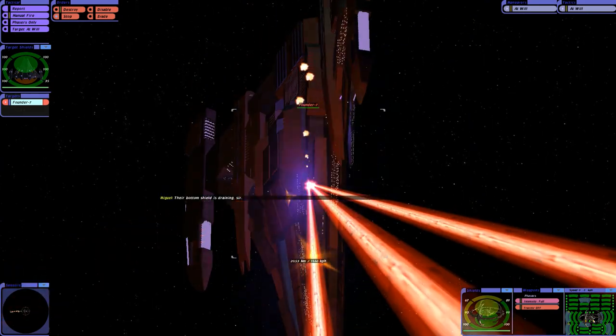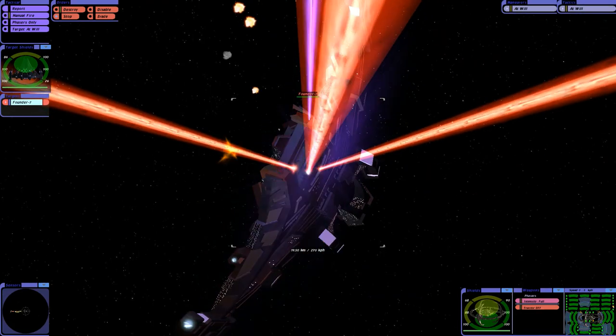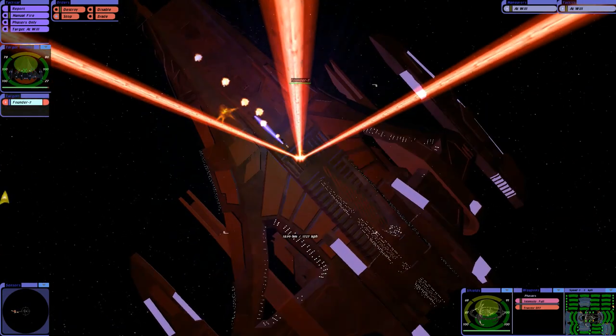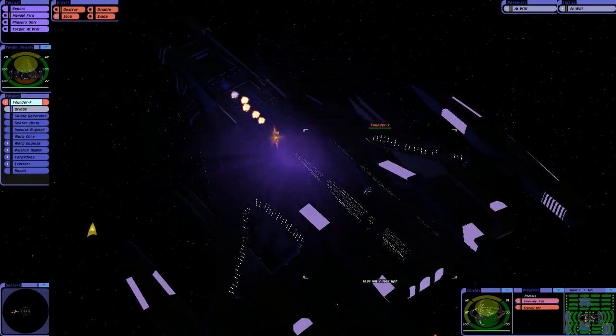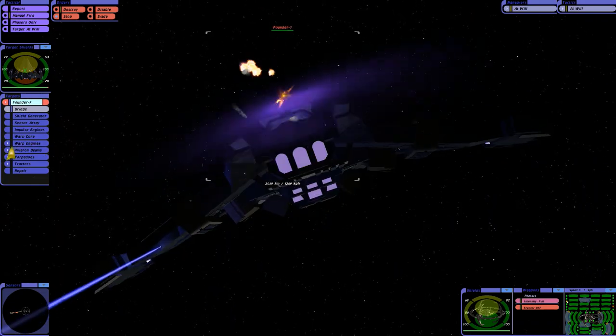I wish we could launch loads of runabouts and fly them into the Founder ship — remote control of course. I don't know though, we could put Neelix on one of them.